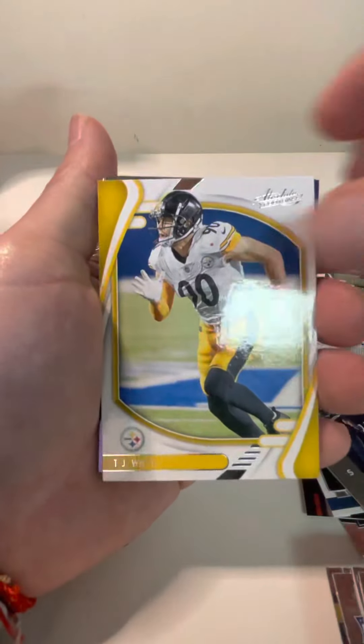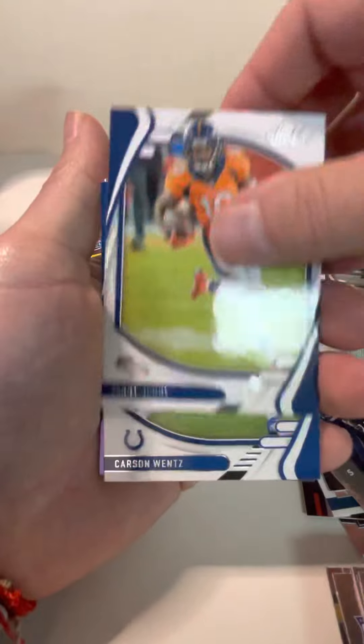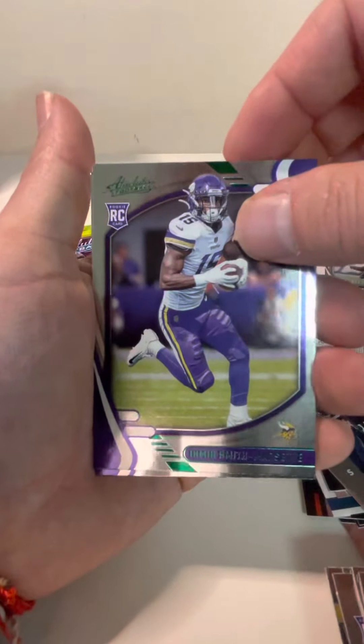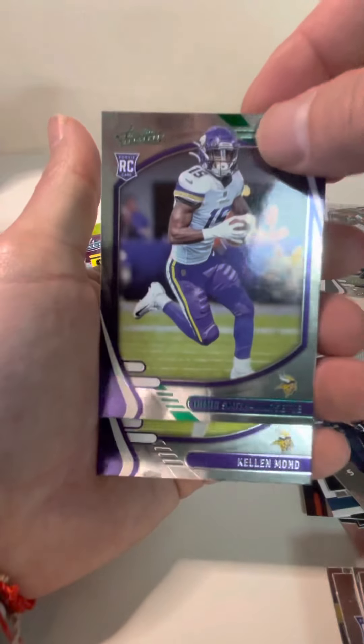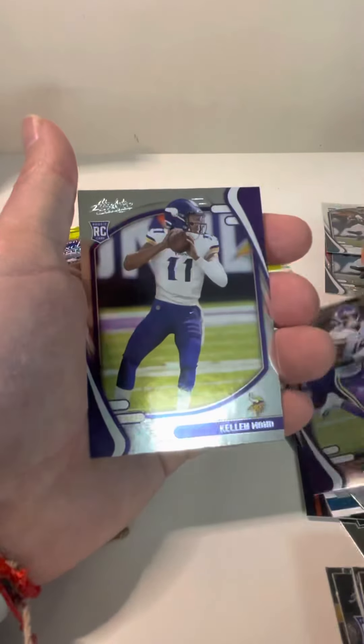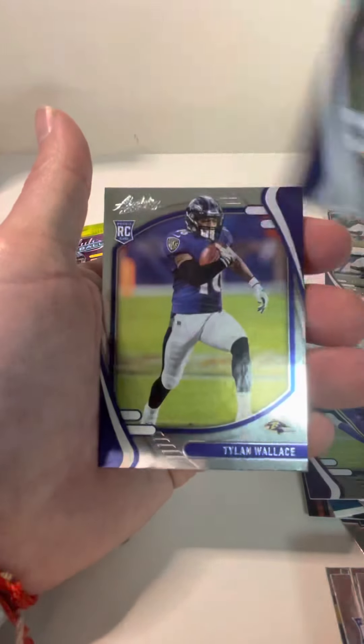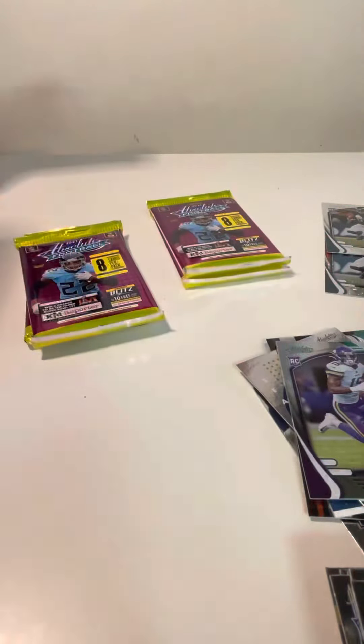Emmanuel Sanders, TJ Watt, Jerry Jeudy, Carson Wentz. And then we have an Amari Spievey-Smith green rookie. That's not a bad one to have. Kellen Mond rookie, Sam Ellinger rookie, and a Tylan Wallace rookie.